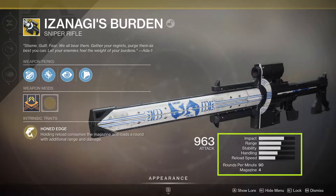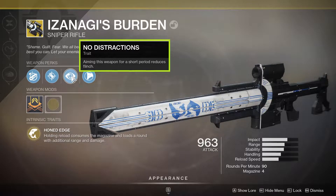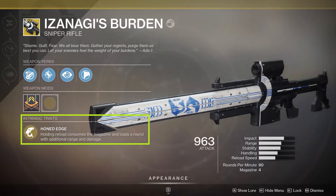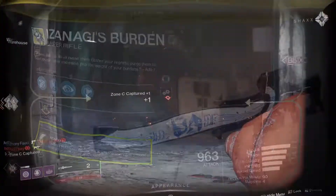Izanagi's Burden is an exotic kinetic sniper rifle that falls into the adaptive frame archetype. It shoots at 90 rounds per minute and has four rounds in the magazine. The stats are pretty well on par with other adaptive frame snipers, except it has a little less scope zoom. Izanagi's comes with the perk No Distractions, which helps mitigate flinch after aiming down sights for a few moments. The intrinsic trait is Honed Edge — it takes however many rounds you have left in your magazine, you hold reload, and it smashes them all into one bullet. The more rounds in the magazine, the more damage and range that single shot will have.